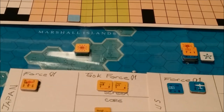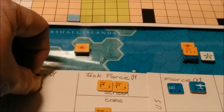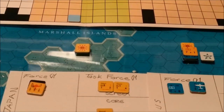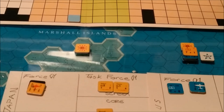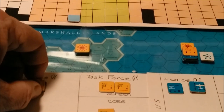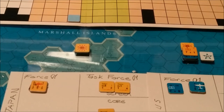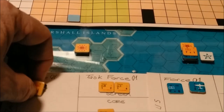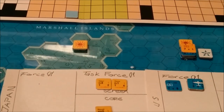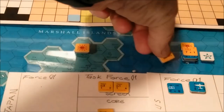Next we go to the advantage air mission phase. This is where you can move your air units and declare strike missions and that type of thing. We're going to put this strike marker on top of these guys. They have 16 movement points out and back, so they can go 1, 2, 3, 4, 5, 6, 7 — and 7 will be 14, so they have plenty of range.